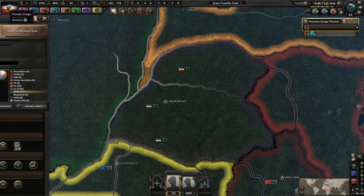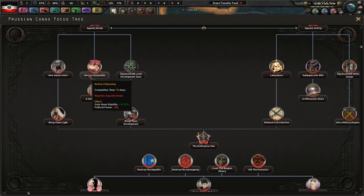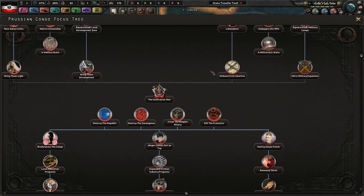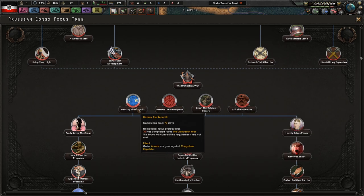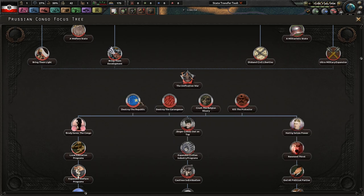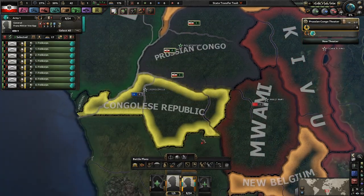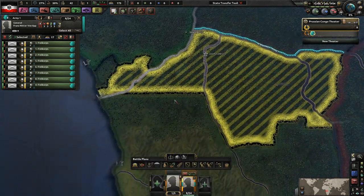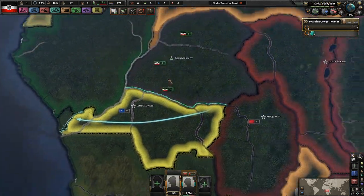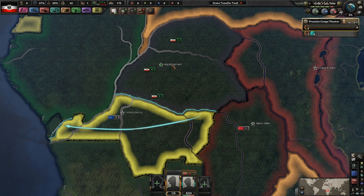If you look at our focus tree, the way you go about declaring war - you've got to do all the focuses, get down to unification war, and then do these in order. First things first, we're going to be attacking the republic to the south, so we can put our entire army on that border and push straight to the coast. Seventy days until we get started.